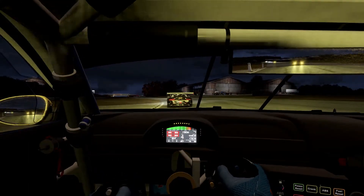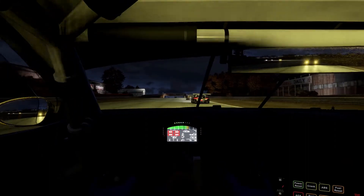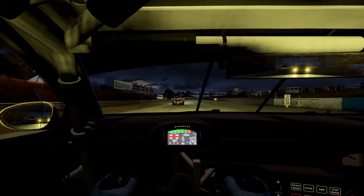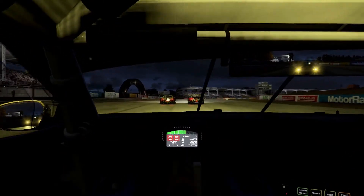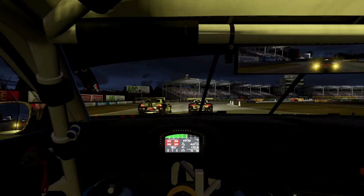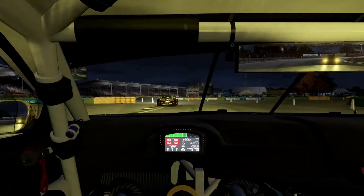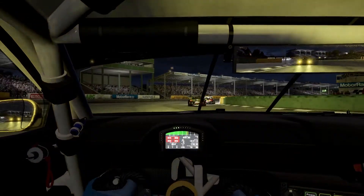That's the Z4 in front of us, or that's the 911 — I can't tell sometimes. I know both the Z4 and the 911 sport that massive wing. Okay, so on the right that is the 911, on the left that's the Z4. Yeah, the fenders give it away.